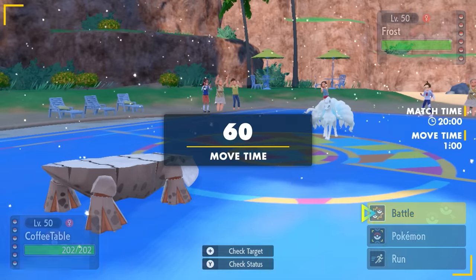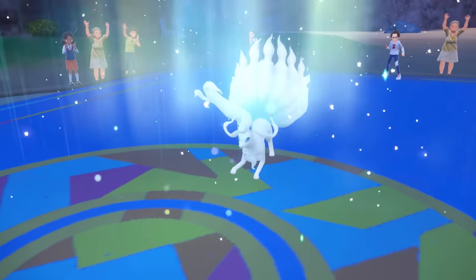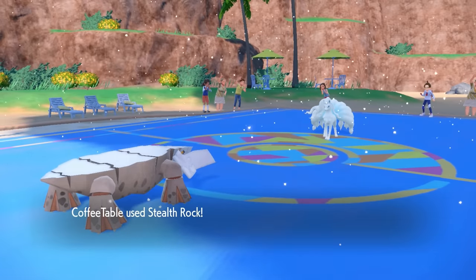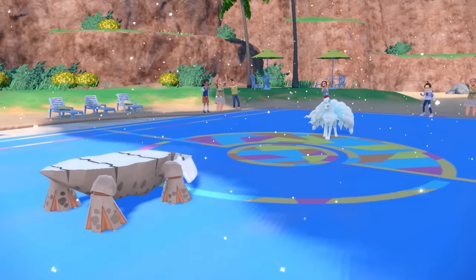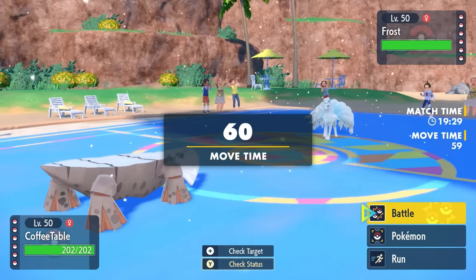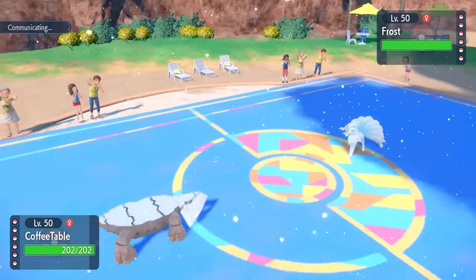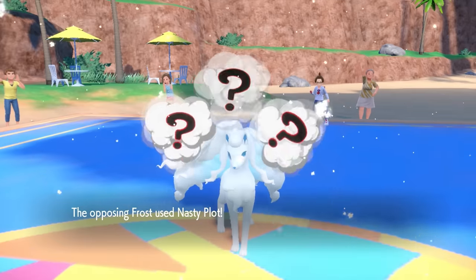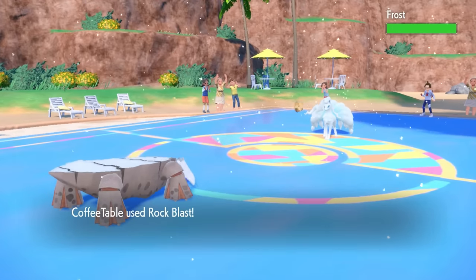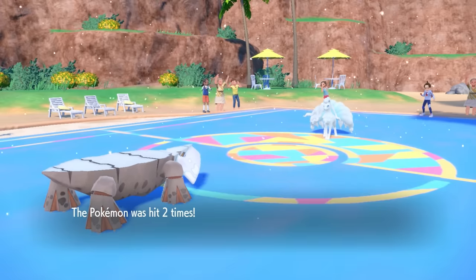Avalugg now with a 50% defense boost — if you're trying to hit it with a physical attack, you're gonna have a bad time. Ninetales is not physical, but they're gonna go for that Aurora Veil anyway, and that allows me to set up my little Stealth Rock. This Stealth Rock is gonna stay up for a while. I'm not super concerned — this is a sturdy set with the Custap Berry. If they knock me down to sturdy range, I can then Custap Berry. I would love some chip on the Ninetales.